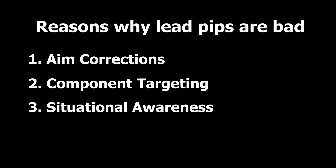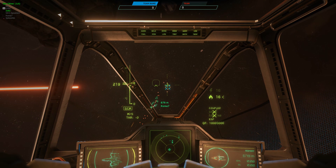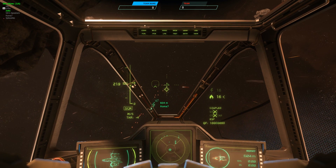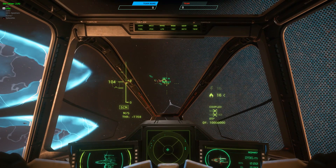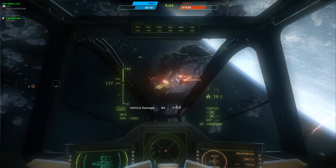Third, situational awareness. While dogfighting, seeing what the enemy is doing and reacting to his decisions is incredibly important. Again, with lead pips, your eyes are not focused on your enemy but on the lead pip, so you may not be able to see him — for example, rotate to burn away — as quickly as if you were using lag pips. All three of these factors can be mitigated by using high velocity weapons, keeping your vector aligned with that of your target, and staying in close range. Basically anything that decreases the distance from the pips to the target, which would allow you to more easily see all of these things even if you were using lead pips. But it's safe to say that overall, using lag pips gives most pilots a slight advantage.